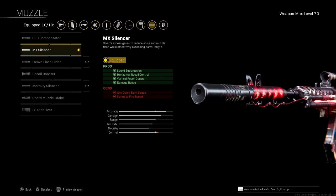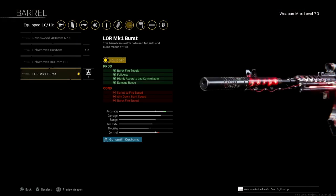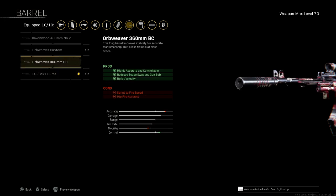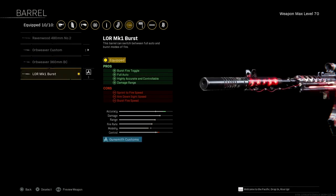Aim down sight is not that bad on this build, so not a very big con. I'm using the Lore MK1 Burst as my barrel. After this update, we might see the Orb Weaver 360mm come into play as the range will help us out. But for right now, it is a burst fire toggle — once you pick up this weapon you have a toggle to fully auto. Pros are highly accurate, controllable, and damage range. Cons are sprint to fire speed, aim down sight speed, and burst fire speed.